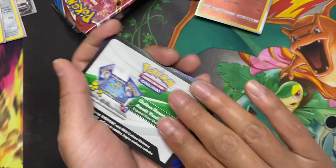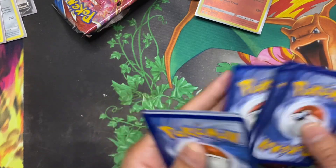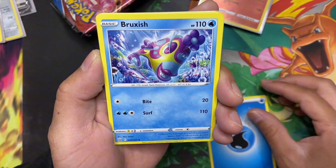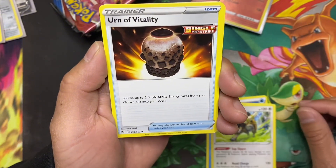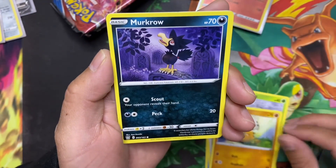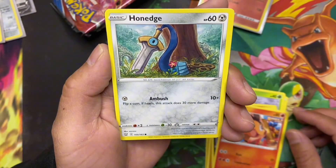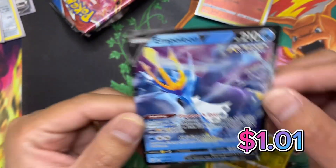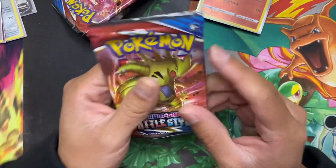All right, wide code this time — one, two, three, four. Come on, let it be a huge hit on this one. Water energy, Bruxish, Buffalant, Urn of Vitality, Scatterbug, Cubone, we got Murkrow, Tepig, Honedge. We got reverse holo Luxio, and in the back we have an Empoleon V — really nice card. We got one last pack, let's see what we end up pulling from this one.